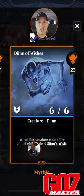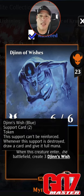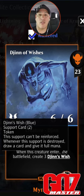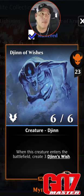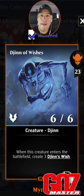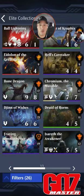Djinn of Wishes — such a chase card. When this creature enters the battlefield, create three Djinn Wishes tokens with two shields. Whenever this support is destroyed, draw a card and give it full mana. Absolutely a chase card. You use this with Scapeshift and Rupture Spire — that's the preferred combo. Run those two things as your engine plus this card, and you have a legacy beatdown that is really, really fun.